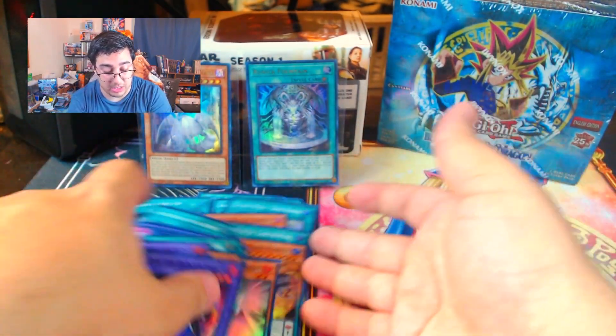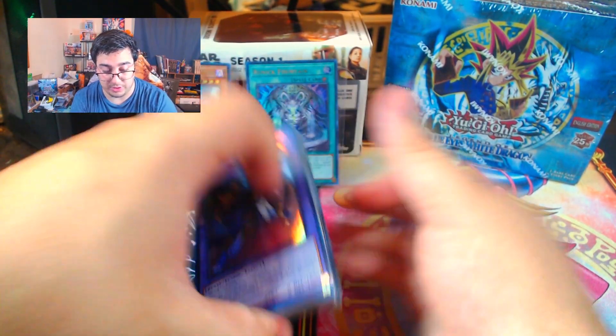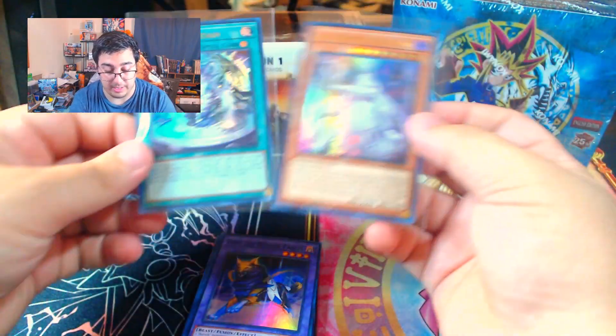So that sums up our opening — a ton of supers, but sadly only two Ultras, which were Labyrinth of the Silver Castle and Runic Fountain.